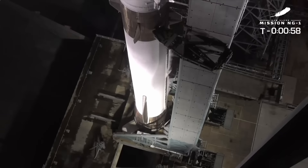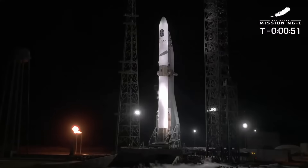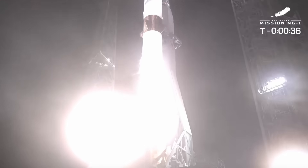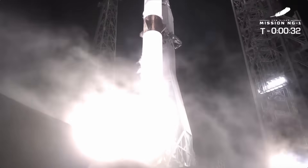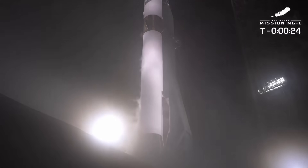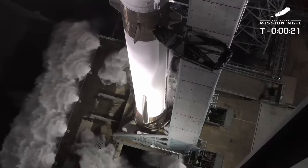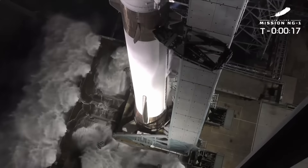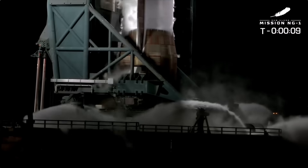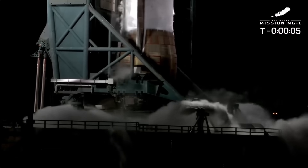2-60 seconds range green, AFSS flight enabled. APU is rental, T minus 30 seconds. GS1 at flight level, GS2 at flight level. Big water start — that's the big water command, there's the water deluge. Here we go New Glenn, it's time to do this. Autopilot enabled, T minus 10, 9, 8, 7, 6, 5, 4.